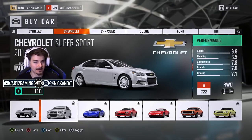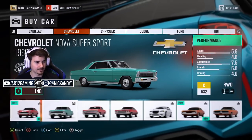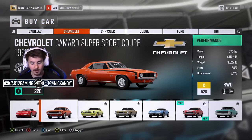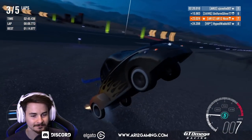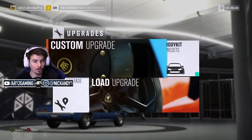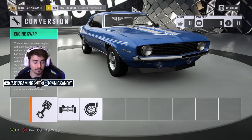A lot of you guys are saying Camaro SS - I definitely don't want that one, it's very slow. But I could get away with swapping a huge engine and all-wheel drive into it, although that didn't go super well last time. All right, I trust you Twitch chat - if I lose this one, I know who to blame.